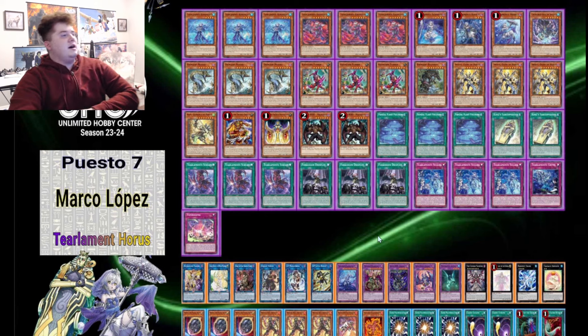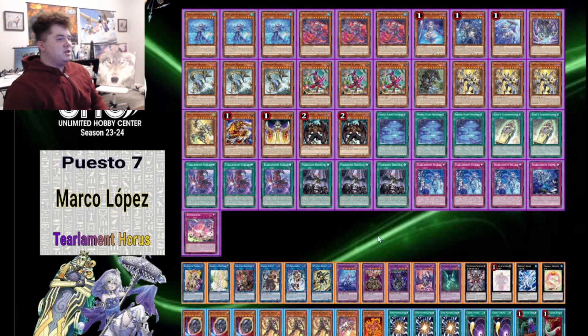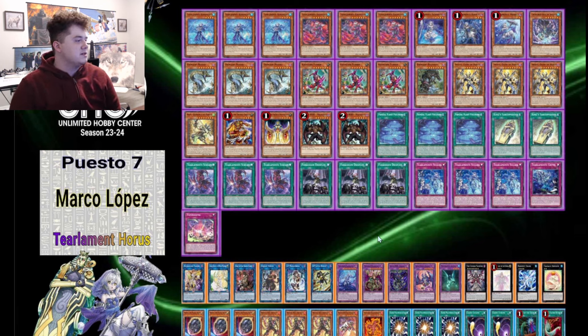7th place is pretty much really similar to the 1st place list. Three Rhino, three Tear Cache, one Sharon, one Havnus, one Merle, Shyama, three Mezzy, three Fenrir — this is literally just the exact same deck as the 1st place list. Any differences in the extra deck, it's just reorganized. 1st and 7th both playing the exact same list, both topping out of 292 players. That's pretty insane.